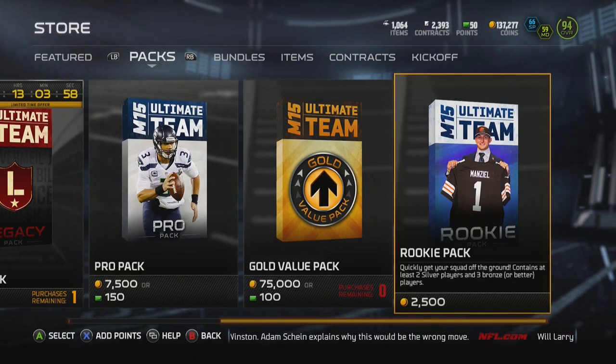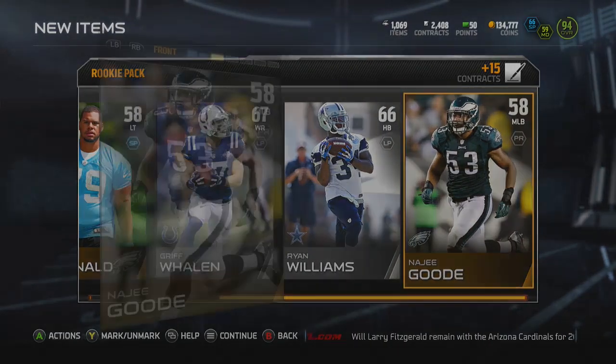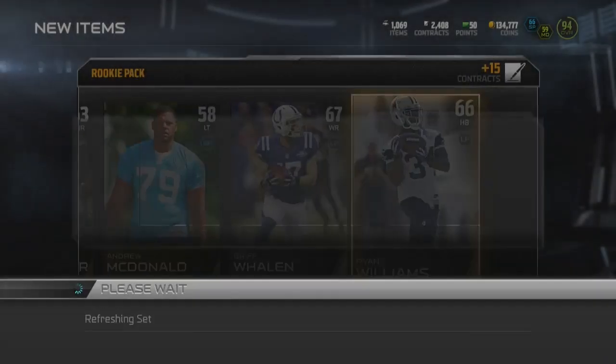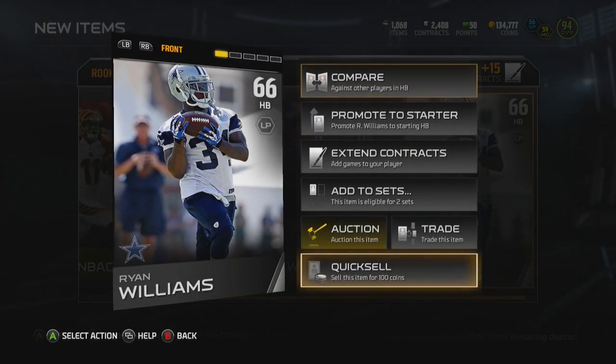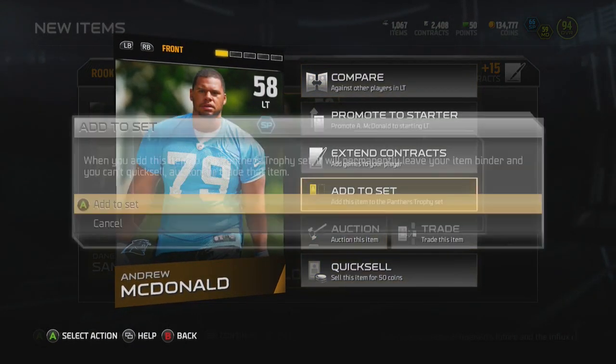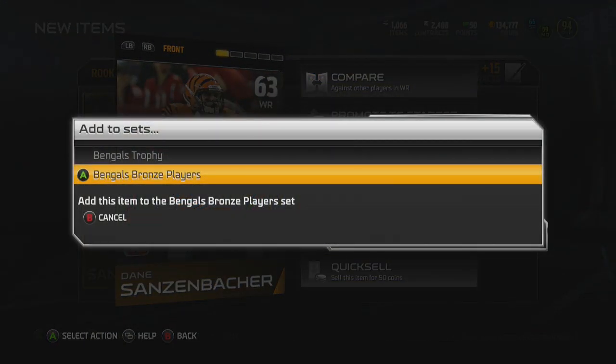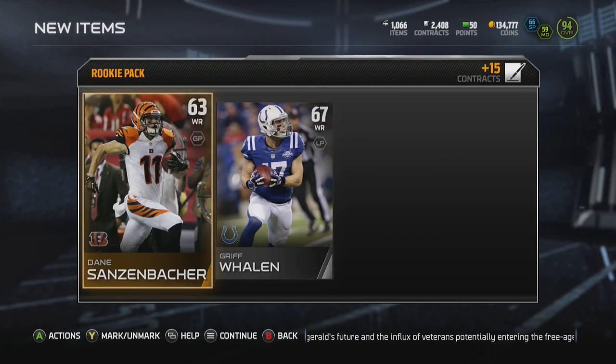Another coin making method that I've seen other people use is pulling rookie packs, and I do believe this actually works. They dropped the new Barry Sanders set and there are a ton of cards that go into those sets — all of these cards go into trophy sets. I already finished the Colts one, so I know I already have him added, and you can see he goes into the trophy set as well.